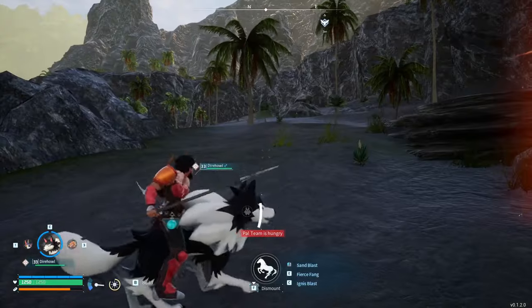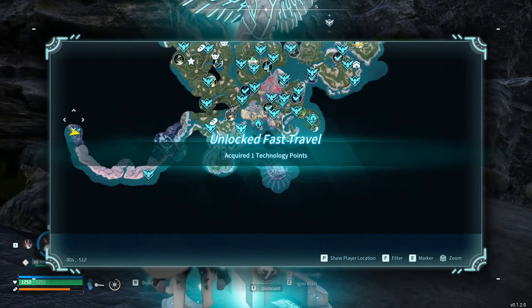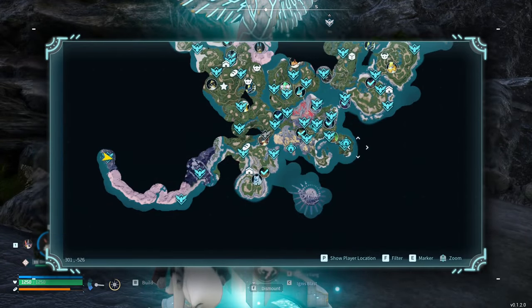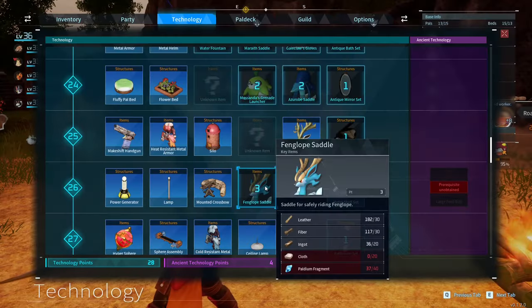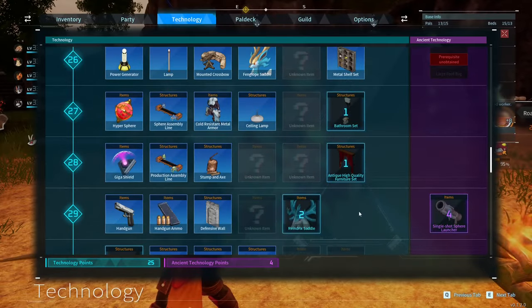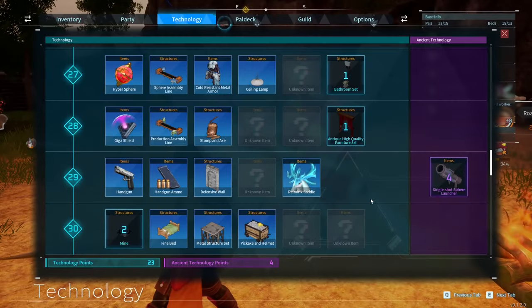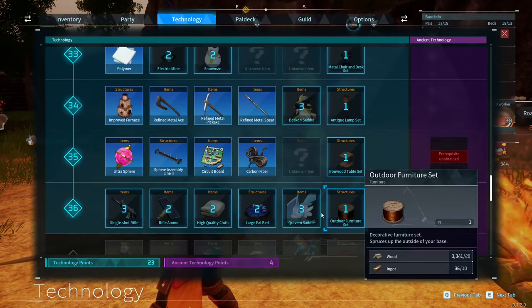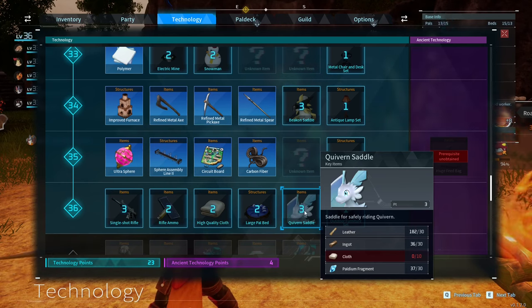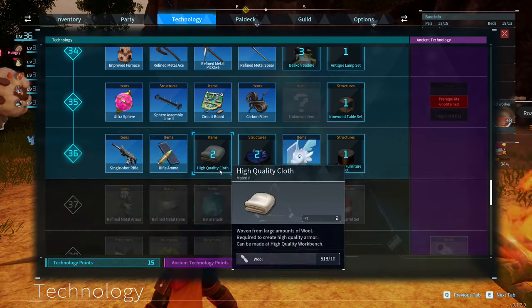I'll probably whip up a couple more orbs and then we'll see what's going on. The fengalope saddle is level 26, so let's try that out. The Reindrix saddle is all the way up at 29. Any other big ones? The quiver — let's try the Quiverin saddle now. I also want the rifle, the ammo. We have someone making high quality cloth already.